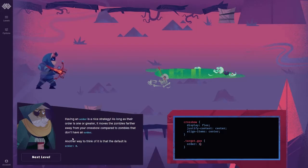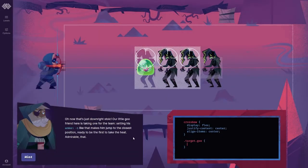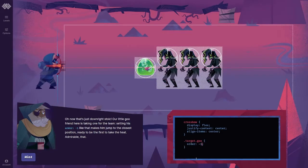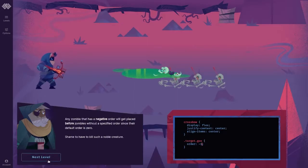Another way to think of it is the default is order 0. Now that's just downright stoic — our little goo friend here is taking one for the team. Sending his order to negative 1 like that makes him jump to the closest position, ready to be the first to take the heat. Admirable. Any zombie that has a negative order will get placed before zombies without a specified order, since their default order is 0.